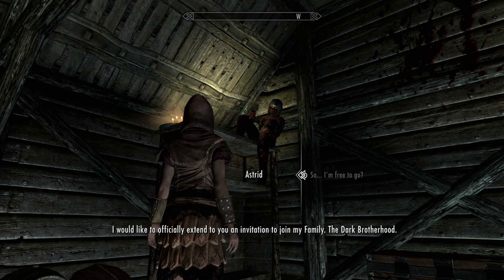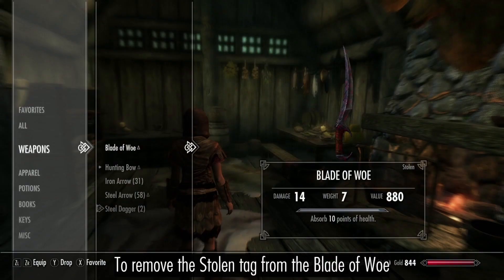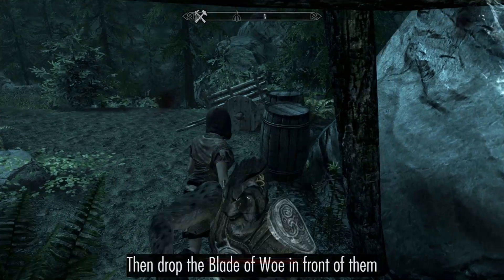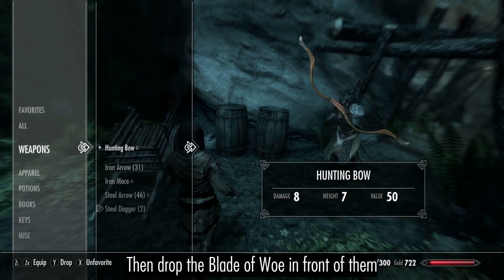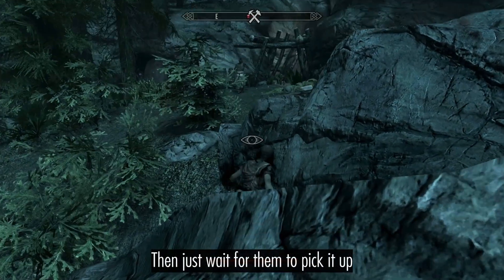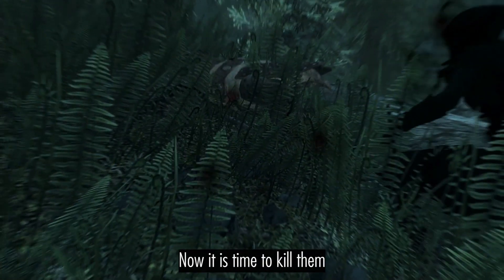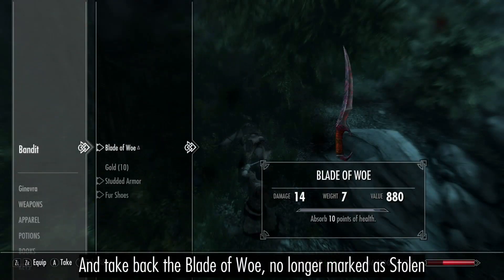To remove the Stolen Tag from the Blade of Woe, first pickpocket any weapons from an enemy, then drop the Blade of Woe in front of them. They will eventually pick it up, which means it is time to kill them and take back the Blade of Woe, now free of the Stolen Tag.